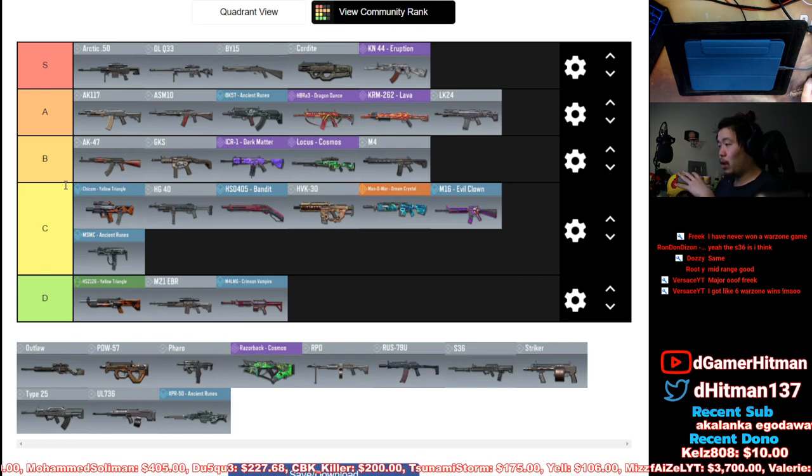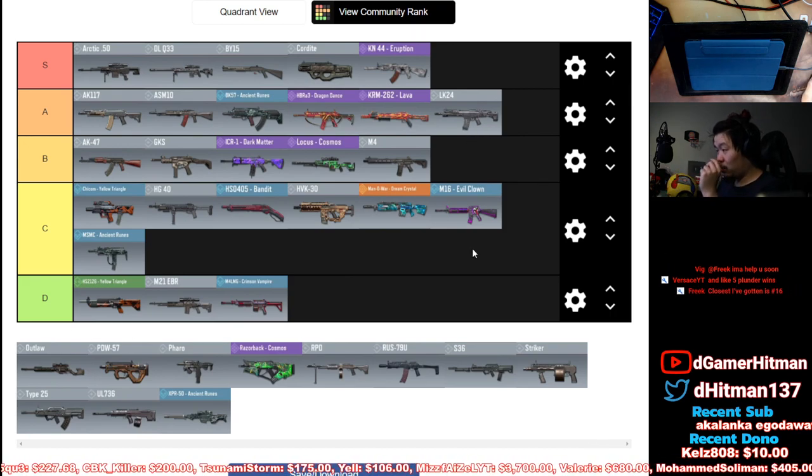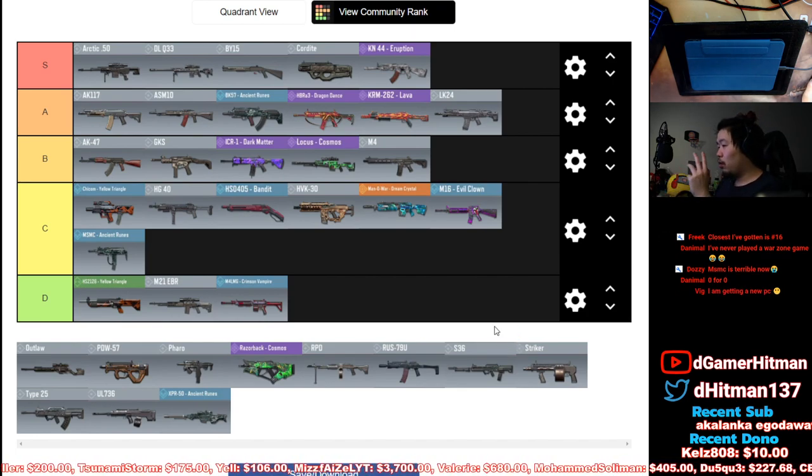MSMC — currently C tier. It's one of those guns that if you're really good at mastering it, why use the MSMC if you can use the Pharaoh? It might be C or B for me — the MSMC is just not great because the recoil is so wonky and you can't hit close-range fights consistently. The Pharaoh in my opinion is a little bit better than that.